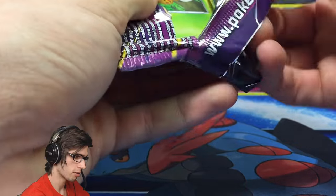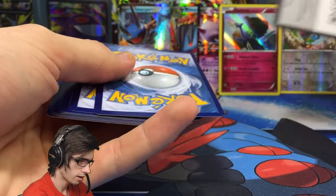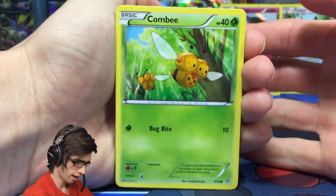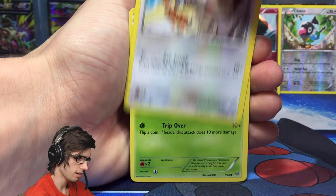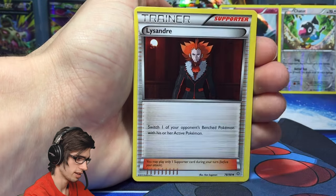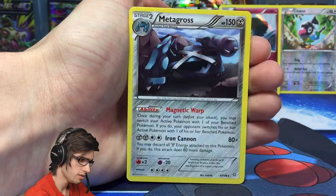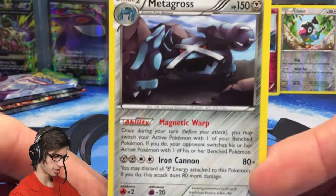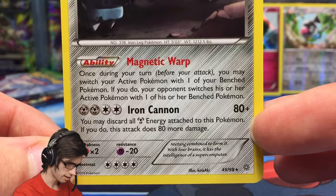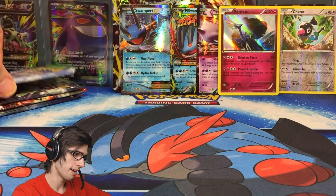Moving on to the second Ancient Origins pack with Shiny Primal Groudon art. Let's see if this pack has something shiny in store. We've got Combee, Meowth, Oddish, Malamar, Porygon, Alakazam Spirit Link, Vespiquen, Lysandre, Reverse Golurk — just a common — and the rare is a Metagross Regular Rare. Ancient Origins couldn't come through for us, but that's A-OK. Metagross has 150 HP with ability Magnetic Warp and the attack Iron Cannon.